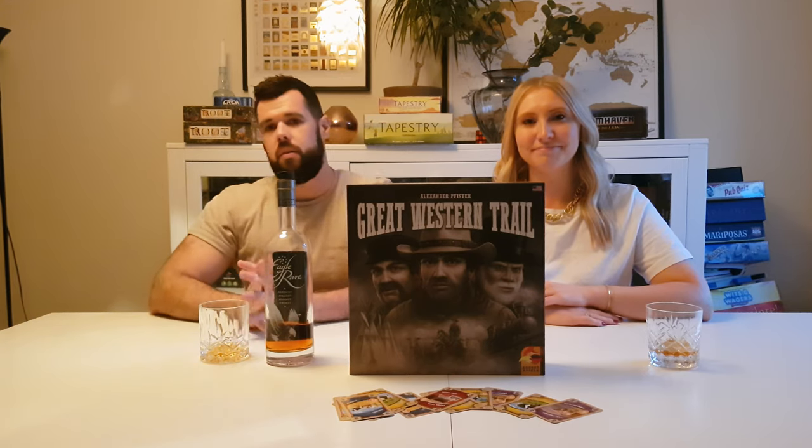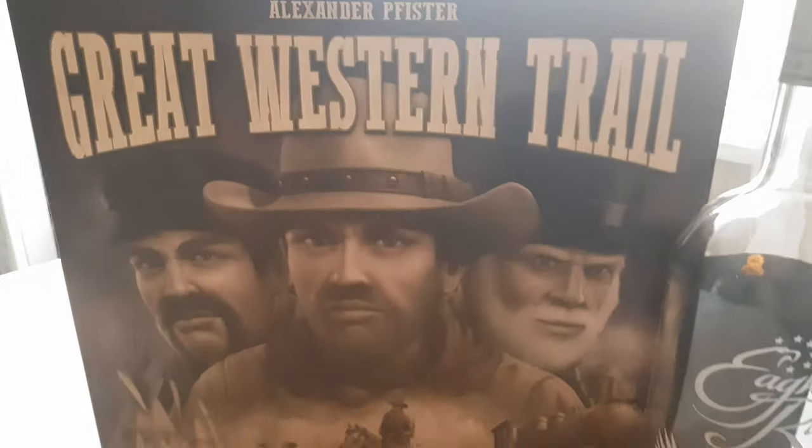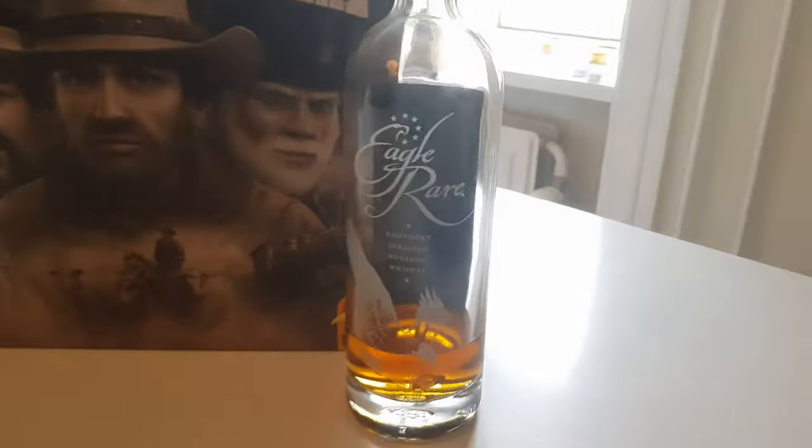The drink we're going to pair with Great Western Trail is bourbon, because it's a very American game — you're a cowboy, an American rancher — and they drank whiskey at the time. Bourbon is American whiskey, and at that point in time it was probably safer than water, so they drank a lot of it. Also, bourbon is a lot smoother and sweeter than its British cousins, and this is a very smooth, well-designed Euro game, so they go nicely together. The combination of the bourbon and playing Great Western Trail will really make you feel like a cowboy on the march to market, sitting at the campfire.